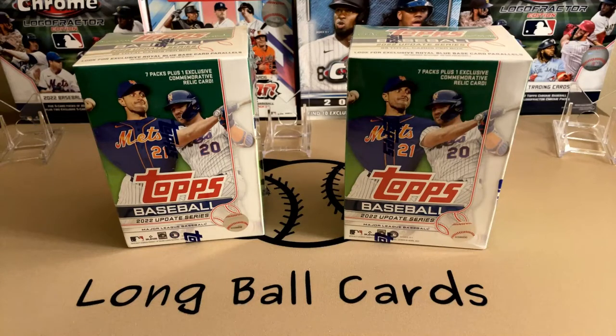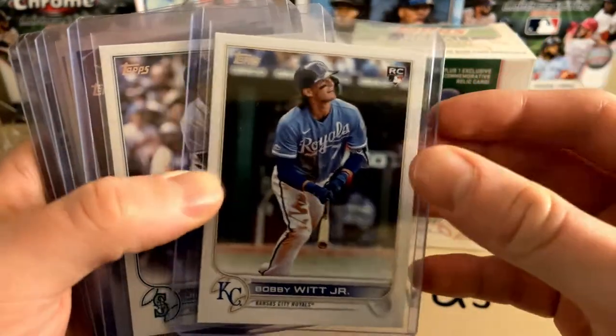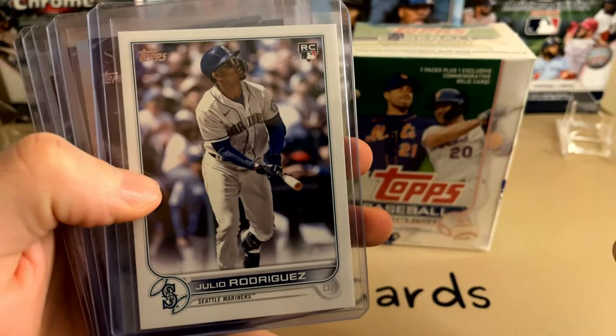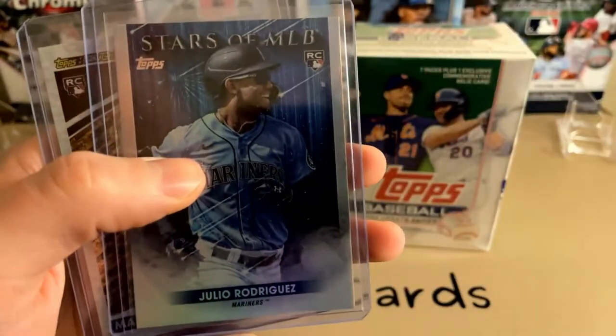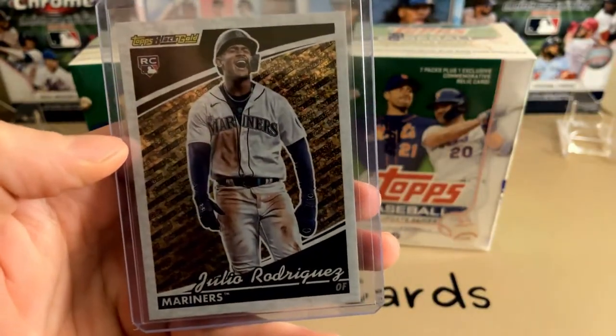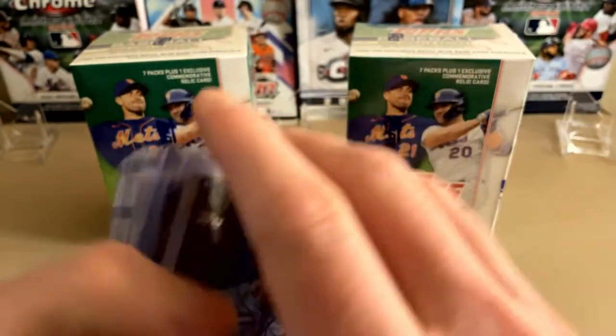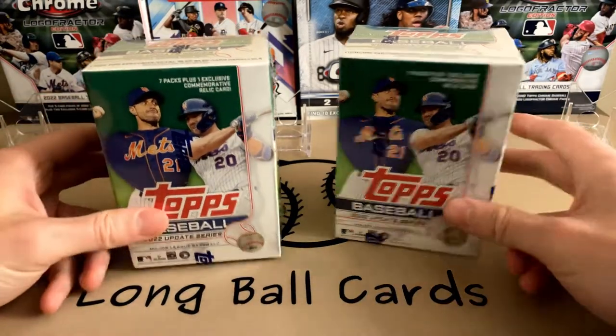Hey folks, this is Longball Cards. Tonight we're going to go round two with our Topps 2022 Update Blaster Boxes. We opened a couple weeks ago and these are some of the highlights: Bobby Witt Jr. base rookie, Julio Rodriguez base rookie, Suzuki Stars of MLB, Julio Rodriguez, and a J-Rod Topps Black Gold. See if we can do better with these two.